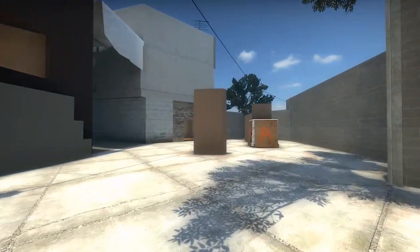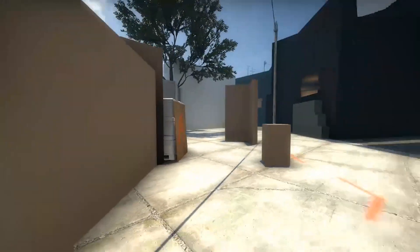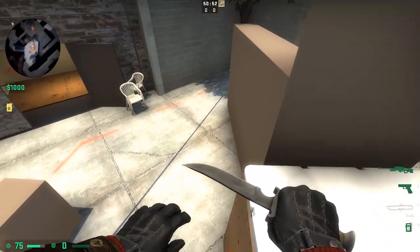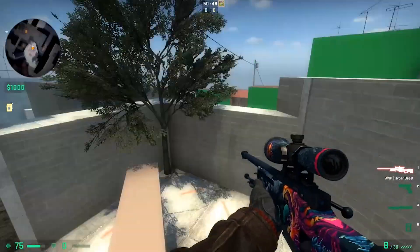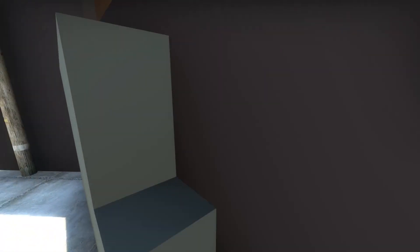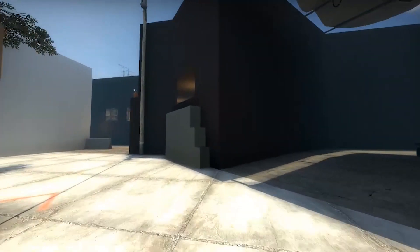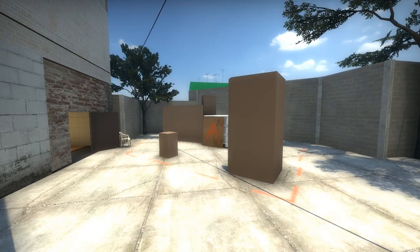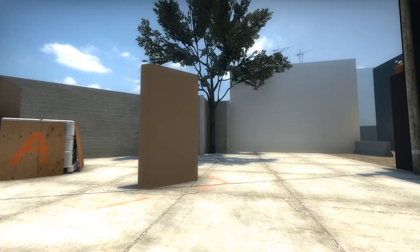For A site I pushed the wall back, which sacrificed space from the corridor leading to B but gave a lot more area on A site — much more floor space where it was actually needed. I moved some cover around which made it feel more fun to play on A site, and I added a way up to the window and apartments. I also pulled out this wall, allowing a player to peek out the door — what my friends and I call 'secret' — without being revealed from both windows and apartments, so a player could peek one window at a time.